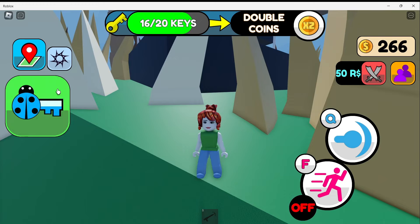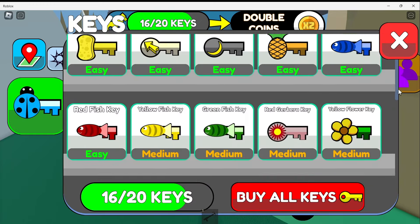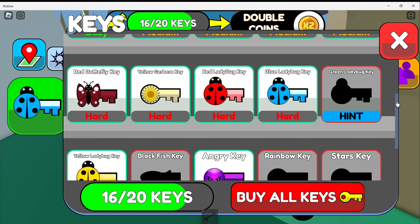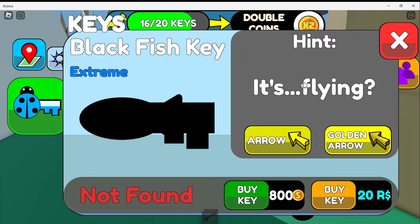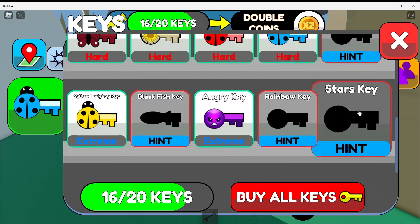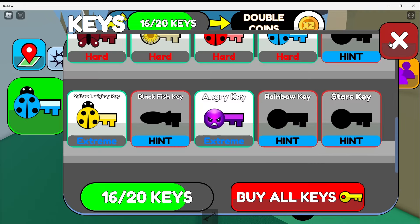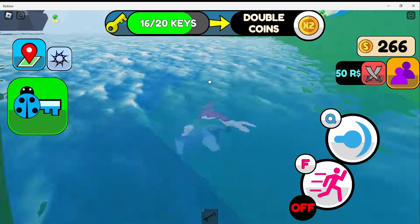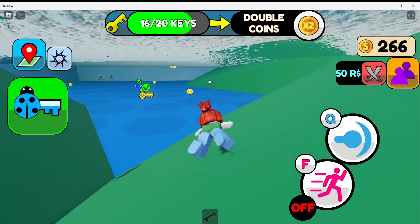So I still need four more keys. Let's look at our hints. Green ladybug key in the corner of the lake. Then we have the black fish key — it's flying. Rainbow key hiding in the clouds. And stars key inside the castle. I thought I checked it already. Let's go look.